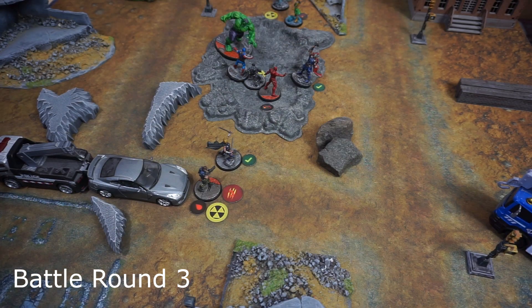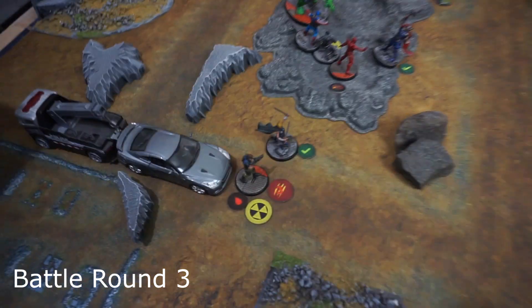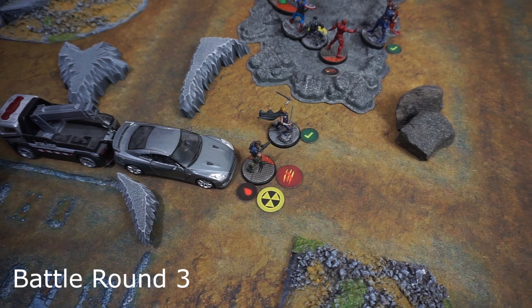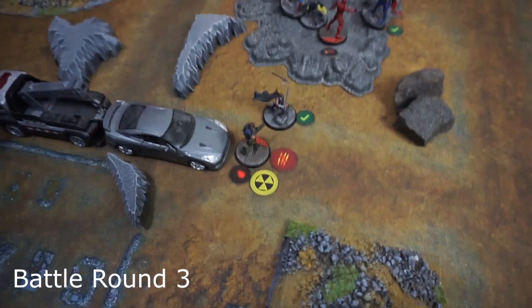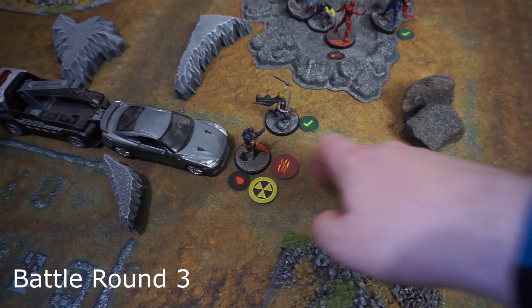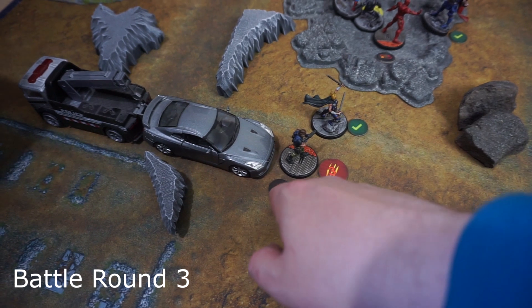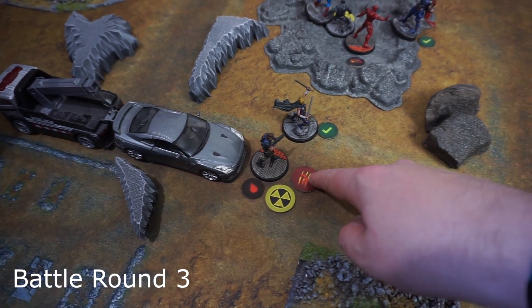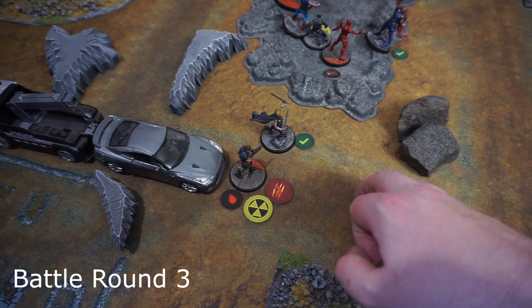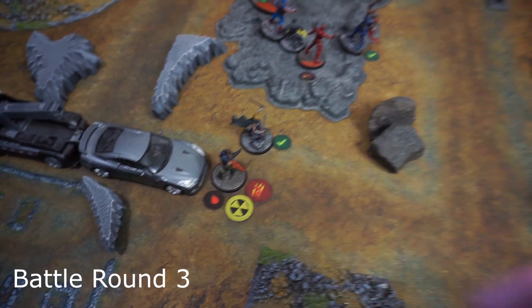Valkyrie stayed exactly where she was, barely within two of her shelter, and spent six total power on two Dragon Fang attacks — one generating a free strike. All said and done she only did three damage total — two and one — against Winter Soldier, who did well on defense rolls. She did proc bleed though, so he has three damage on him with two left and a bleed effect.